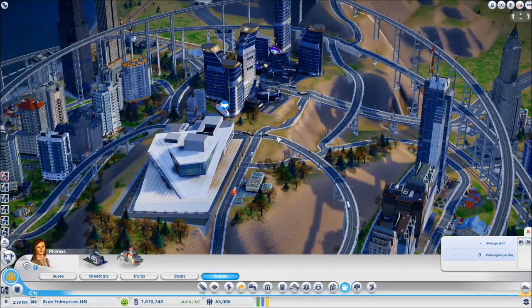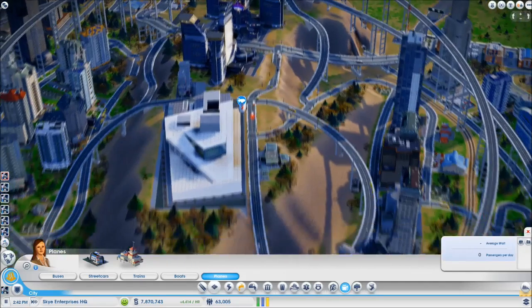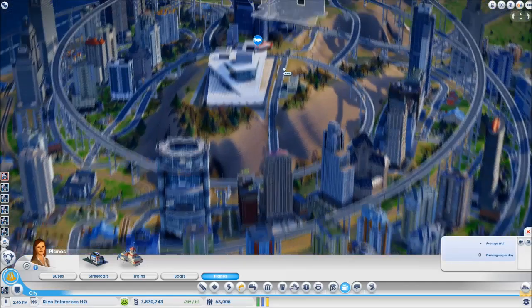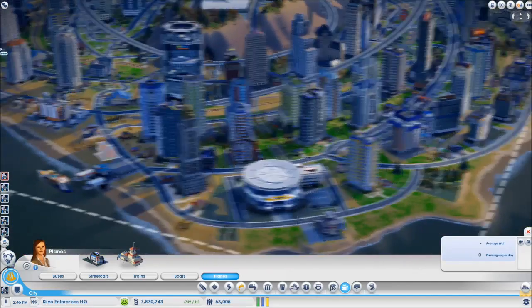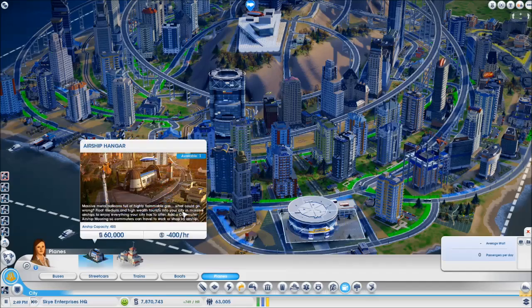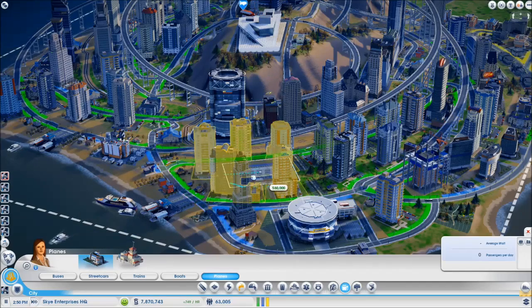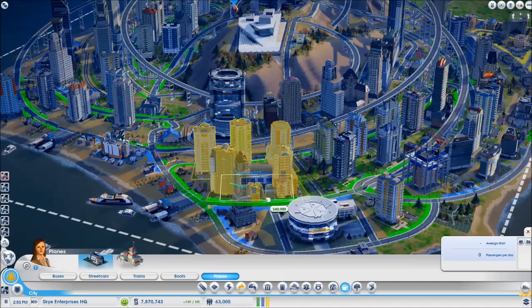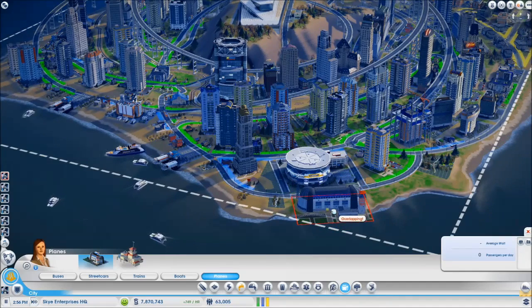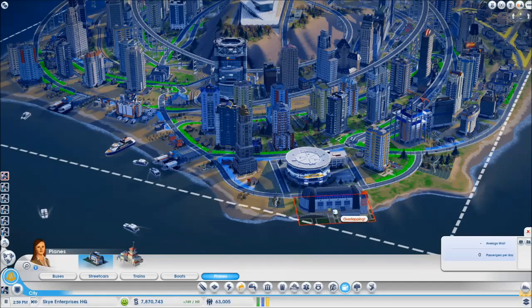When I first heard about airships I thought they'd be fat lumpy things, but looking at the stuff on the website when I bought this they actually look cool. Let's put one in — where do we want it? Holy crap, look at the size of the thing! That thing's huge — it's practically the size of the EX bar, not quite but not far off. How big are these things?